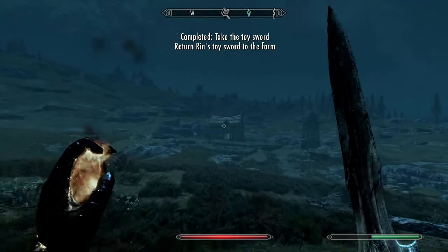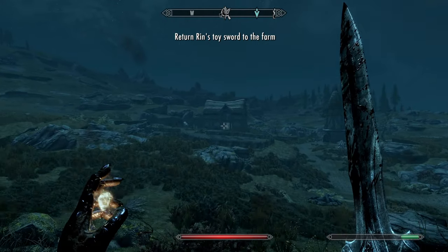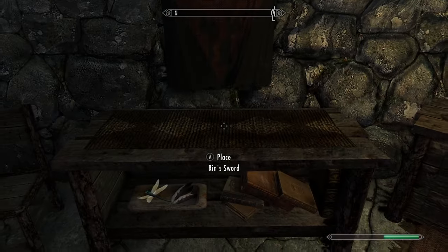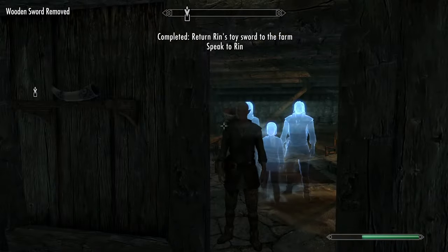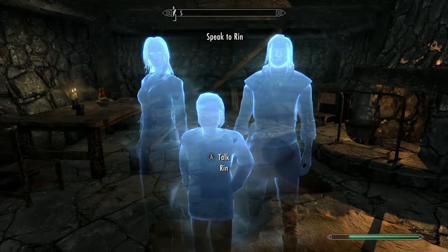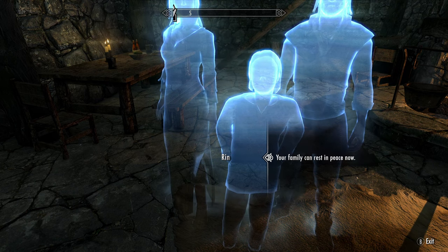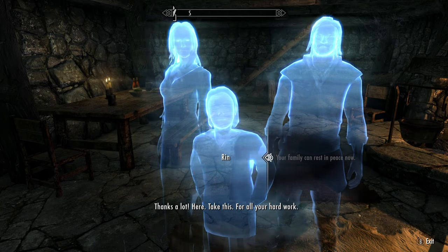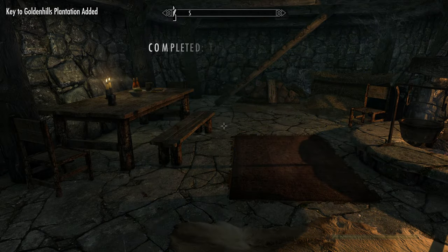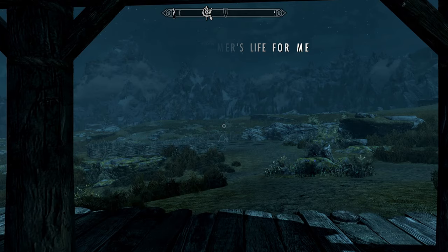Let's head back to the plantation and return to the small child's room. Now that we're back here, we can place the sword on this table. This will summon the ghosts. We will speak to Rin here. So now, we have the key and essentially the deed to this farm. Now that the farm is ours, we can get to work.